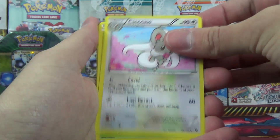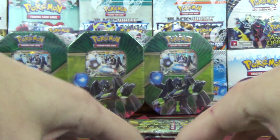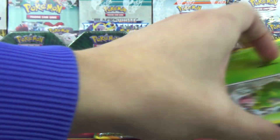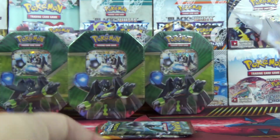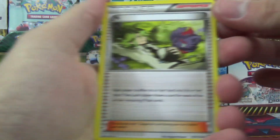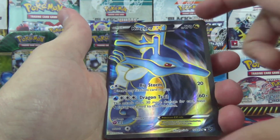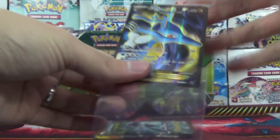Got Kangaskhan, Cinccino, Shuckle, Celosus Reverse, and a Barbaracle. Let's see if we can find that adorable Glaceon EX that I love so much in this set — probably my favorite art of the set, possibly my favorite art of XY. We got an N, very nice. Breakpoint, Mega Catcher, Strong Energy Reverse, and a Kindra EX full art!